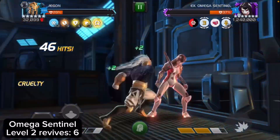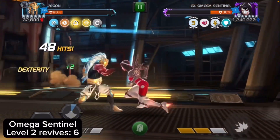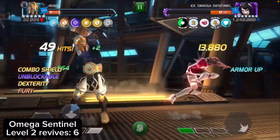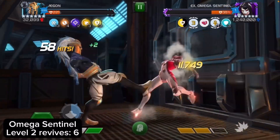Look at those crits from the relic! Once Agon's ramped up enough it's an easy fight. You gotta bait out the SP1 — if you're good at dexing, otherwise just block it. For the SP2 you have to dex the beam, otherwise you're gonna get incinerate. She loves to auto-block, and she will auto-block her specials as well.